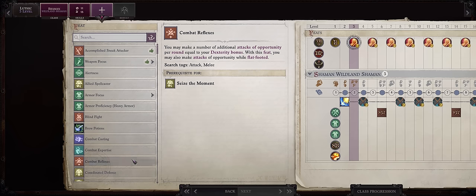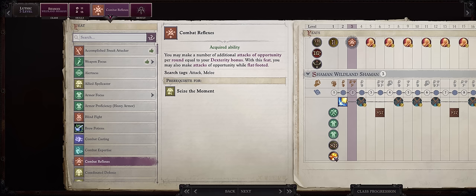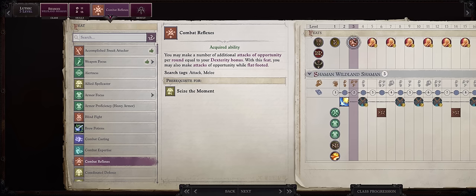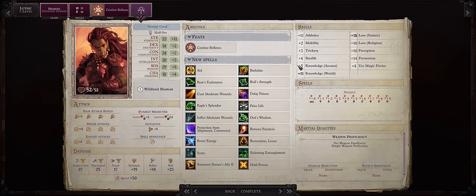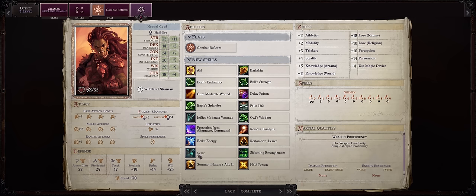For our level 3 feat, Combat Reflexes. This build will only pick the Ever Ready Mythic ability somewhat late, so this is pretty important to grant us additional attacks of opportunity even with low dexterity, because dexterity is pretty easy to buff. Remember that because we have a pet that can trip and knock down the enemy as early as level 1, whenever the enemies attempt to get up - assuming they don't die before - they will proc an attack of opportunity from all of the nearby party members. Thankfully, Shamans are prepared casters who gain all of their spells just by level up, so I won't have to bother with a spell section.